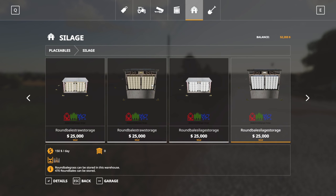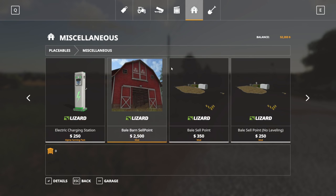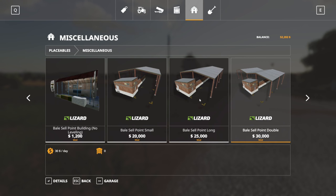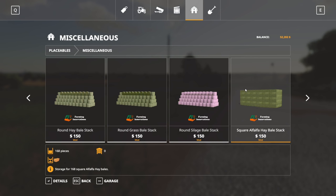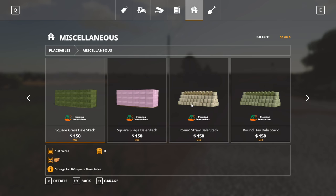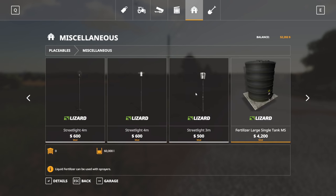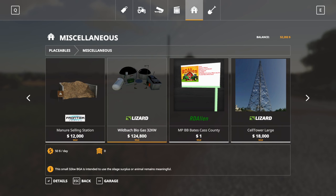There's a silage category with a bale shredder for loose silage, and sell points like bale barn and bale sell point — not sure if those sell loose silage. There's a square corn fodder bale stack, and a round bale version too. Found a biogas plant that uses silage surplus or animal remains — but unfortunately I definitely don't have enough money to afford that.